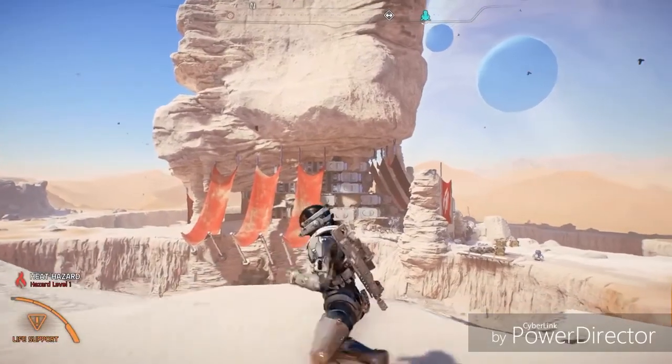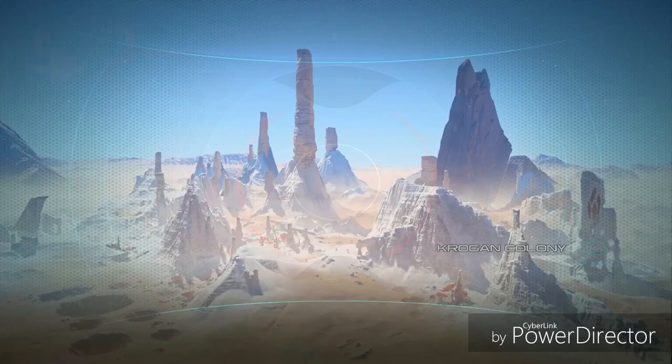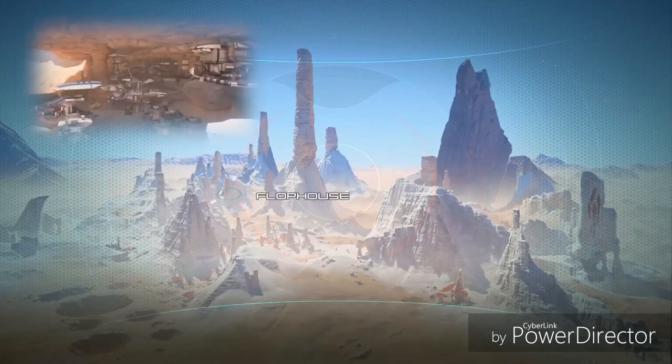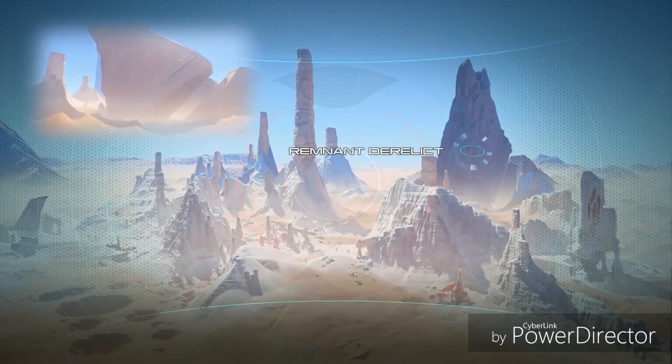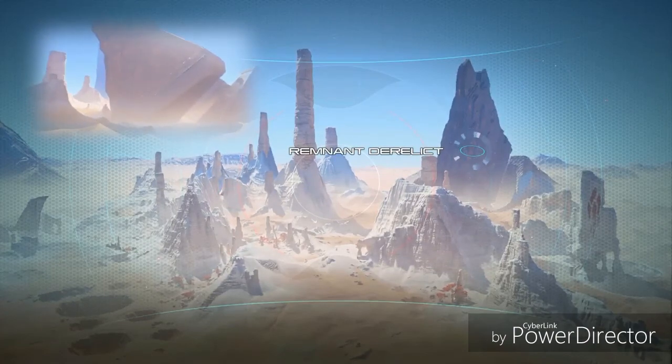Our conversations at the Krogan colony point us in a few directions. Exiles are causing trouble at their base, the Flophouse. And a derelict remnant ship may have a drive core the Krogan are in desperate need of. Let's head to that ship and see what we can find.